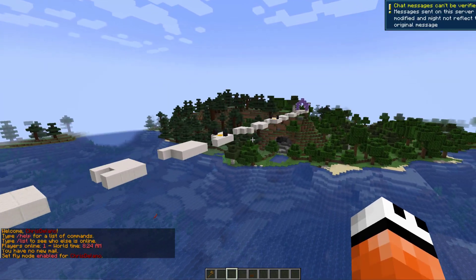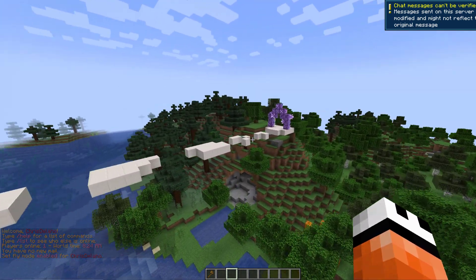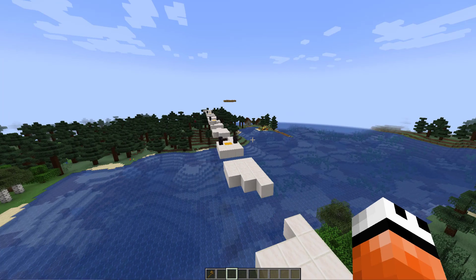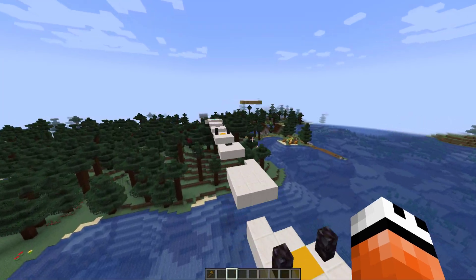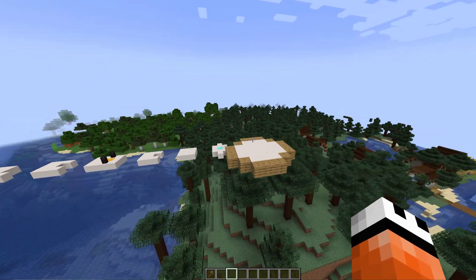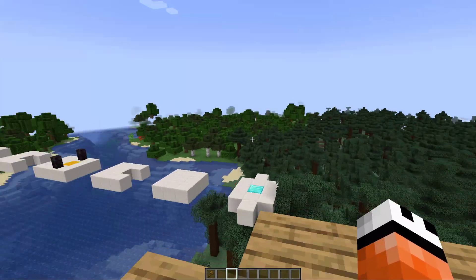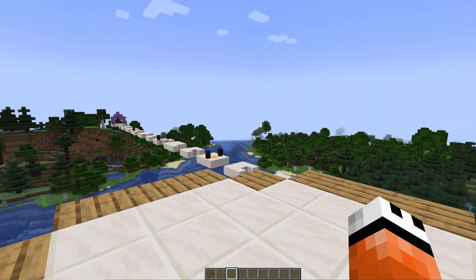Hey guys, welcome to another ServerMinder plugin tutorial. I'm your host LCGym007 and today we're looking at the Parkour Maker plugin. This is a really awesome plugin which allows you to create parkour maps for your players to play, and there are loads of cool features whether it be rewards, checkpoints, or a fall zone. It's a very well-made plugin and it's easy to use.